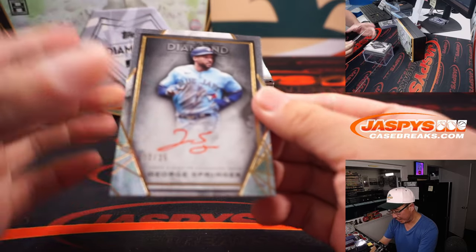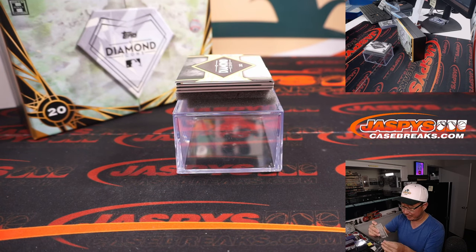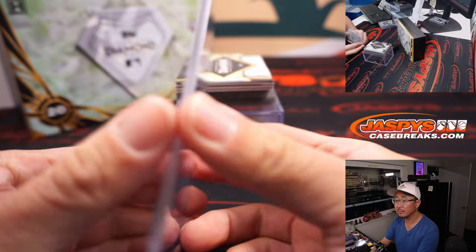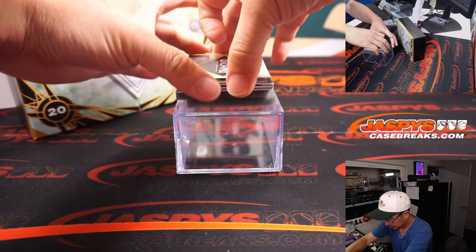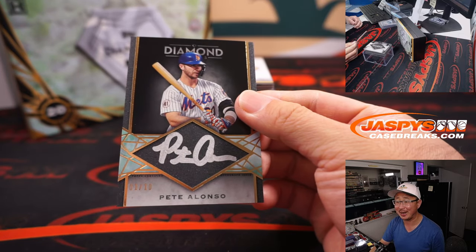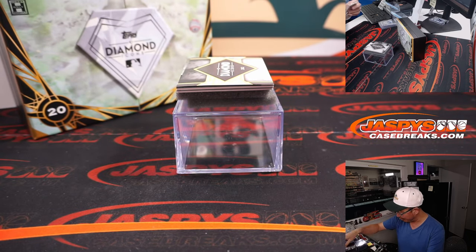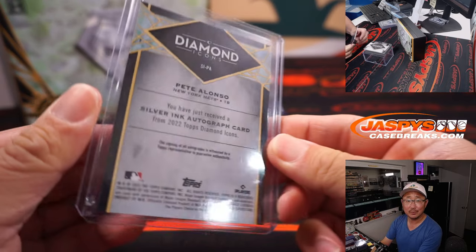Red ink autograph — Vlad's teammate, George Springer. 2 out of 25 — that is for Michael and the Blue Jays. Big thick silver ink autograph, Pete Alonso, 1 out of 10. He must have been really pressing down on the pen there. That's awesome. Mets — Nick with the Metropolitans.